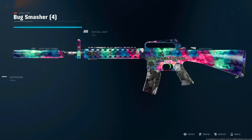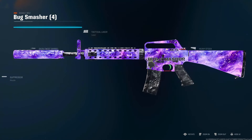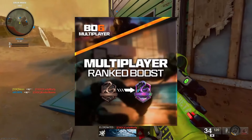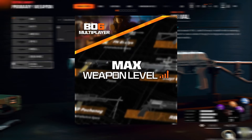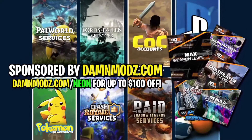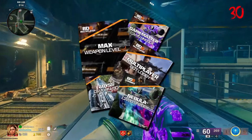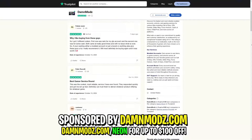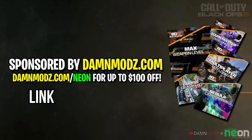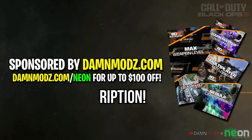Did you know you can get all the mastery camos right now on Black Ops 6 absolutely instantly? You can get multiplayer bot lobbies, multiplayer ranked boosting lobbies, and max weapon levels on every gun in the game over at DanMods.com. He's got great reviews — he's safe, trusted, and fast. Check him out, link is in the description. Use code NEON for up to $100 off.